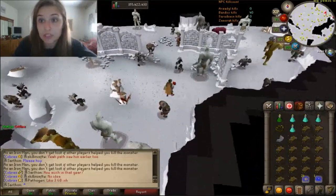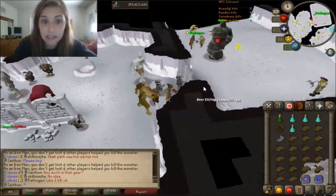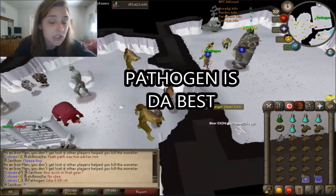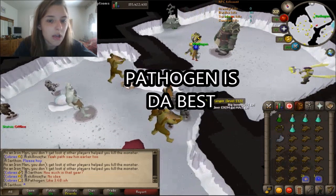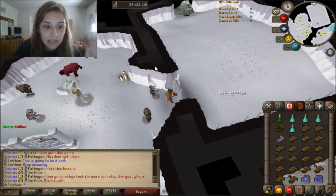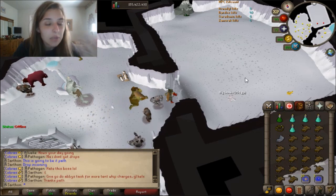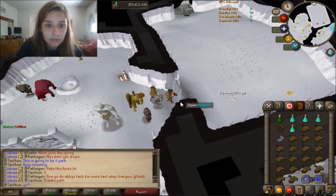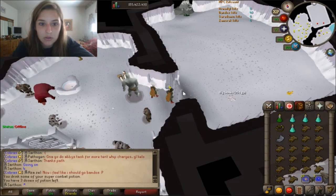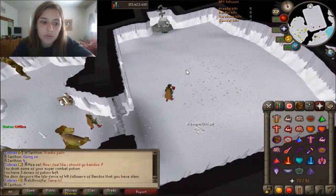My friend Pathogen is in here — he's a clan member and also an Iron Man, so we're going to wait for him to finish. That's the great thing about 2k total worlds; they're pretty chill. Once he's out, we're going to go ahead and do this. He brought blood barrages and it seemed to help him a lot. I hope this other person doesn't crash me — usually they don't on these worlds.